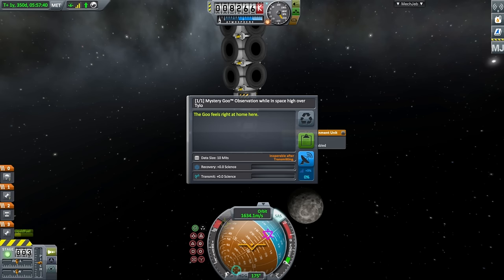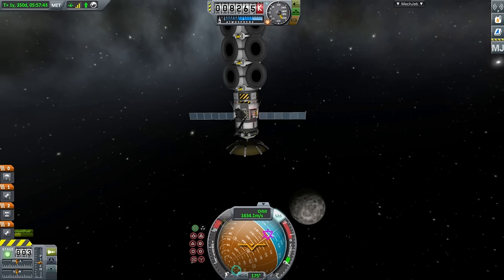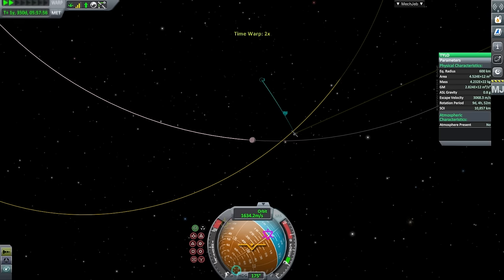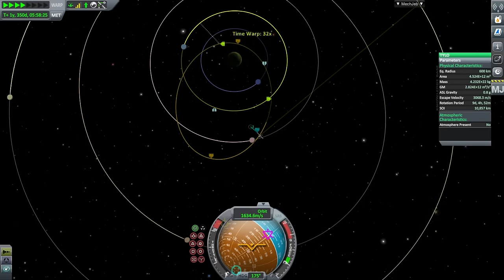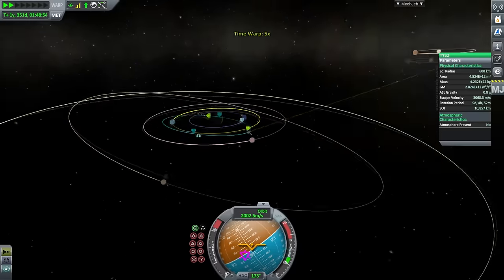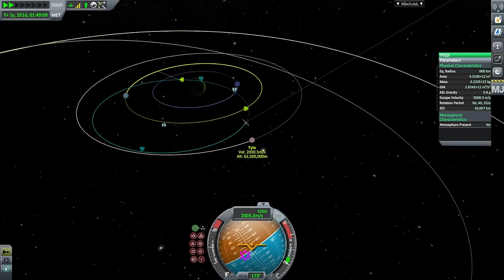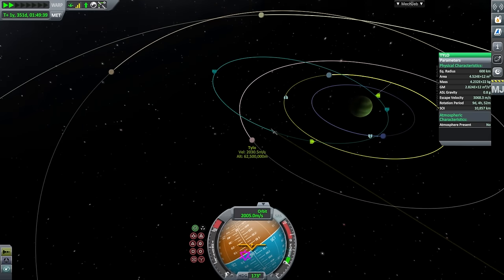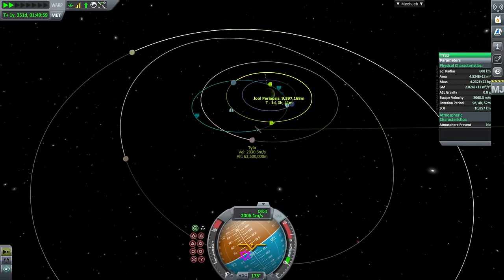We're going to do our observation high over Tylo. If you do take a long time for the burn you'll be fighting against that gravity for a longer period, which means you'll lose a lot to gravity losses. We've exited Tylo's sphere of influence, done our science here, and now we're going to aim for a Val encounter. The key to getting all this right is inclination. We passed high by Tylo but it still left our inclination bad — ideally after passing Lathe I should have approached Tylo closer to its own orbital plane.